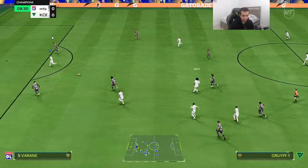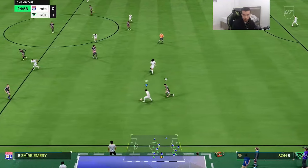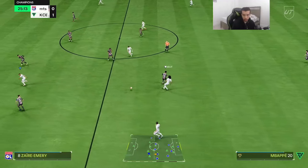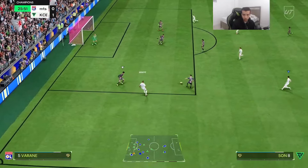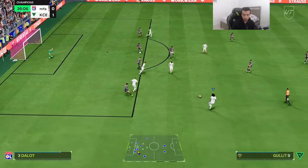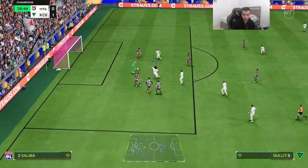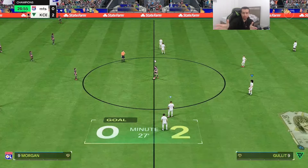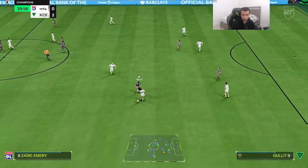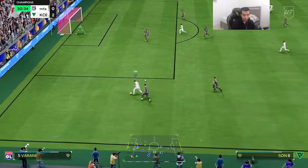Nice interception once again — a good layoff to Cruyff, that's going to be an assist for Hollett. A great through ball to Mbappé. What a cook — another cook! What a finish, what a play. The step-over animation able to cook that CB, he just glided past him — look at that! A little through ball and that's a nice ball to Son — what a pass from Hollett.